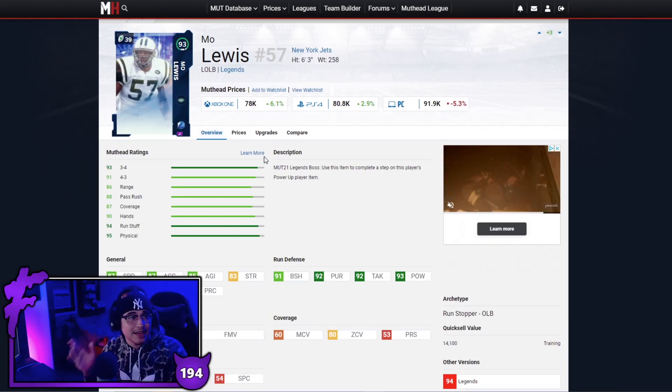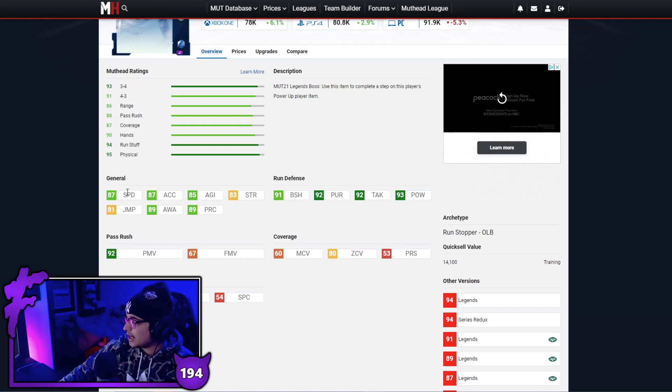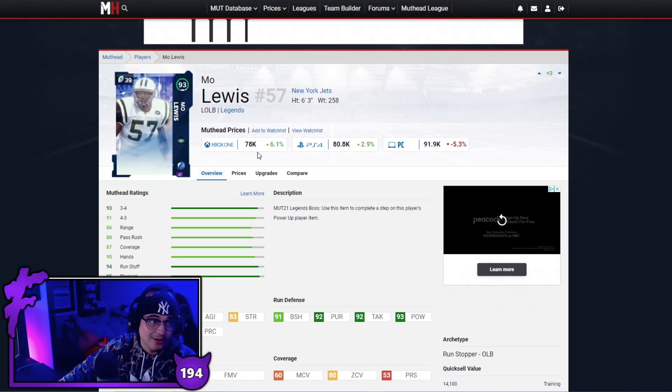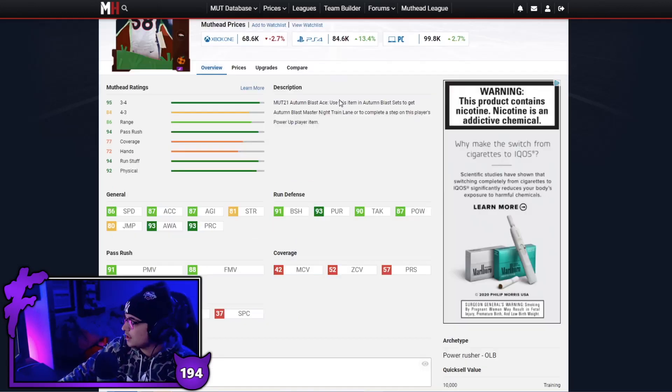Next up I know this card is 3k over 75k but Mo Lewis — I did not expect this card to be so cheap. Good power moves at 92, good speed, good acceleration, and also 90 zone so he can rush the passer and if needed drop into coverage. Good pursuit, good tackling, good hit power, good block shed. If this card drops into the 70k range you should have him on your team. 93 overall going for this price — I'll take it. This card is an absolute steal.